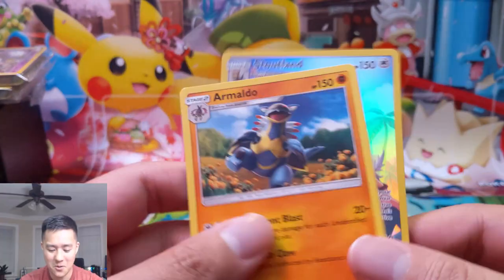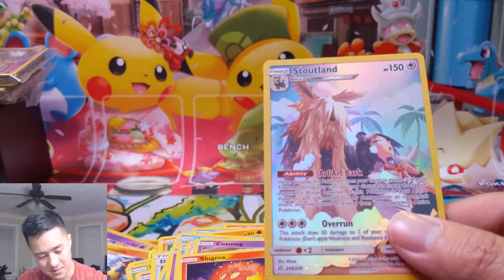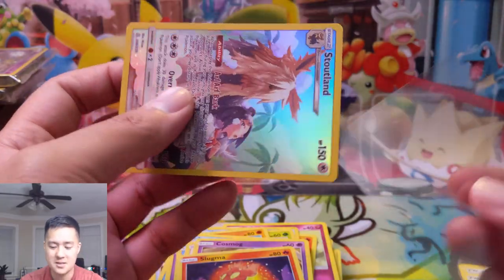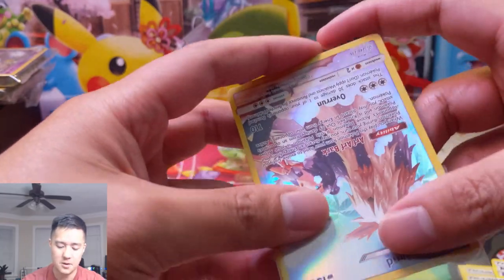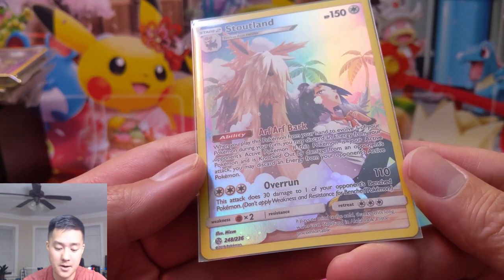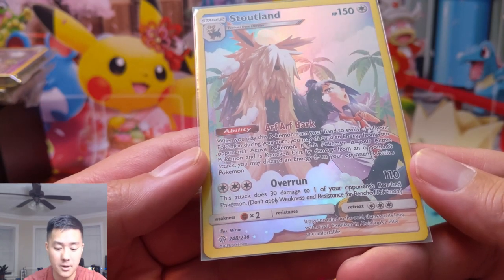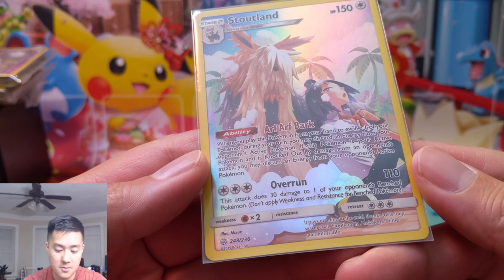Oh okay, we did get a secret rare! This comes close to making it all worth it — I'm still kind of disappointed but happy to get these. I'm actually going to double sleeve this guy. I'm not sure how often or what the pull rates will be for these, but for now I'm going to give it the secret rare treatment — double sleeved — which means I have to go re-sleeve all my other ones. Arf arf bark — when you play this Pokémon from your hand to evolve during your turn, you may discard an energy from your opponent's active Pokémon. That's not bad.